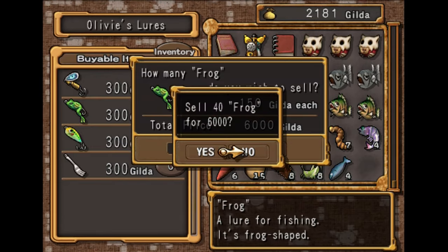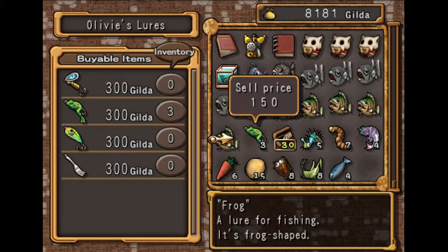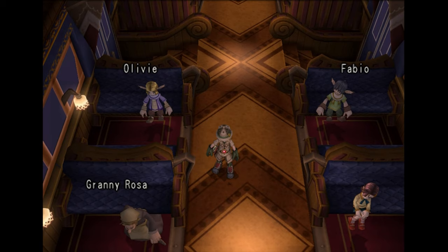So now we can just sell all of them. How long did that take me? 40 seconds, and now I just got 6,000 Gilda. Hopefully this video helped. That's everything for this episode, so I'd like to thank you all for watching. Hope you have a good day, and we'll see you in the next one.